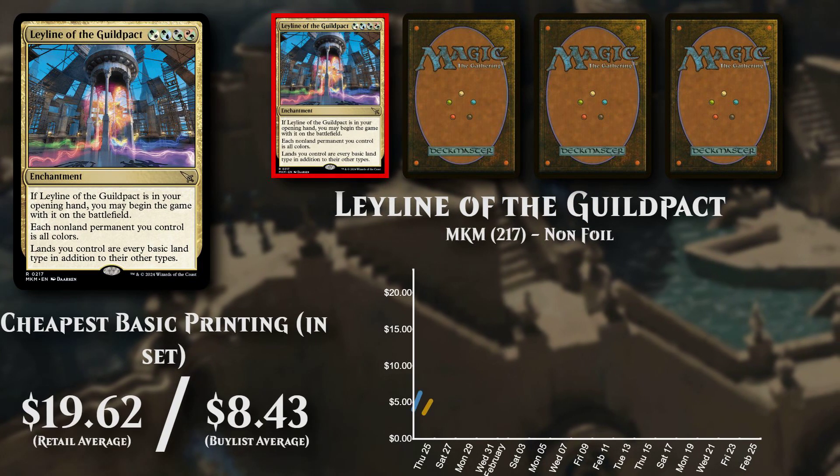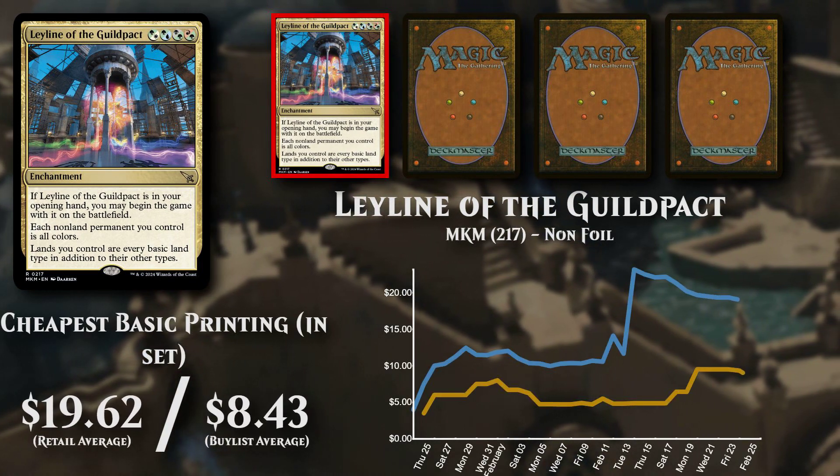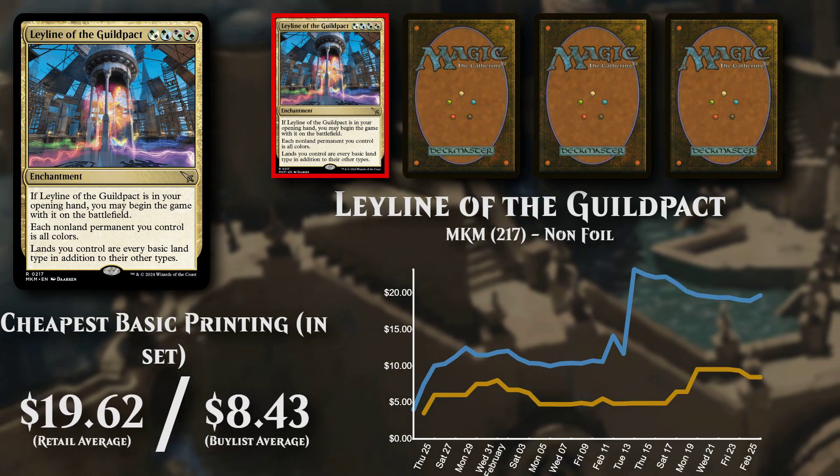The cheapest foil set version is from Murders at Karlov Manor promos, and is now priced at around $27.00. Buy list support is low at 22%, at $3.50.